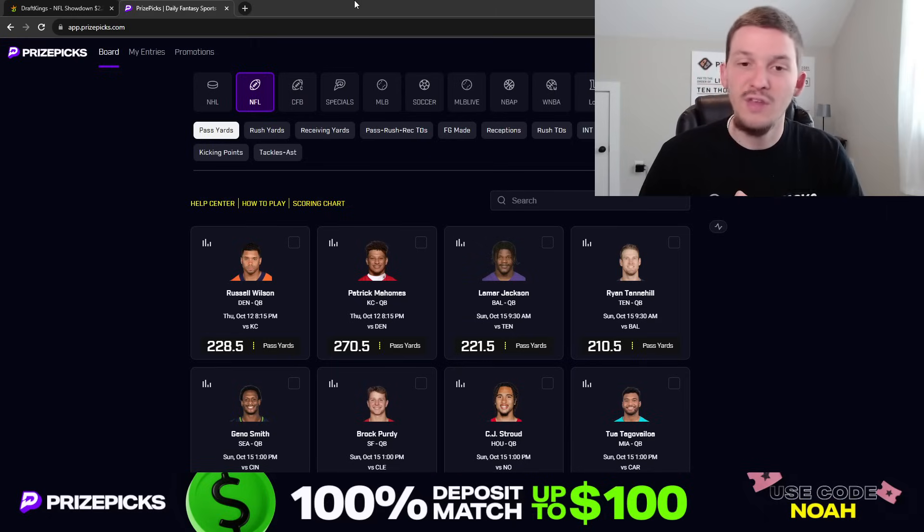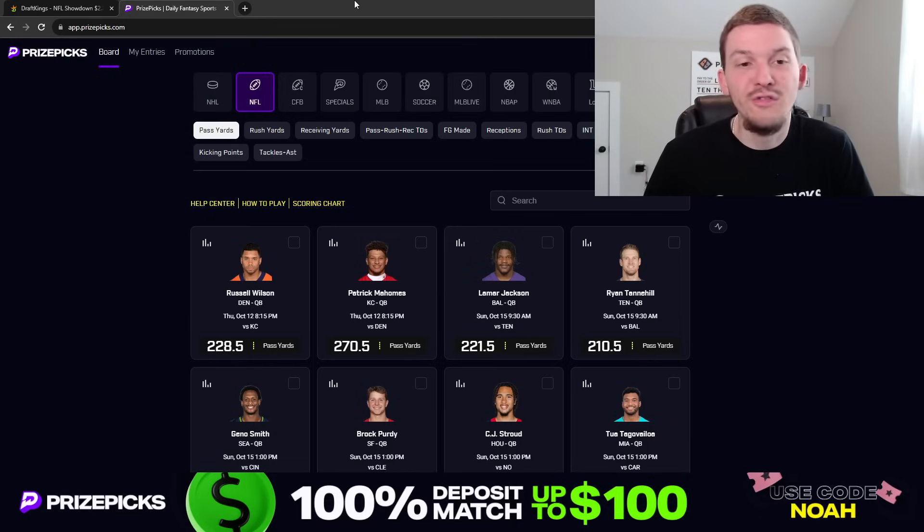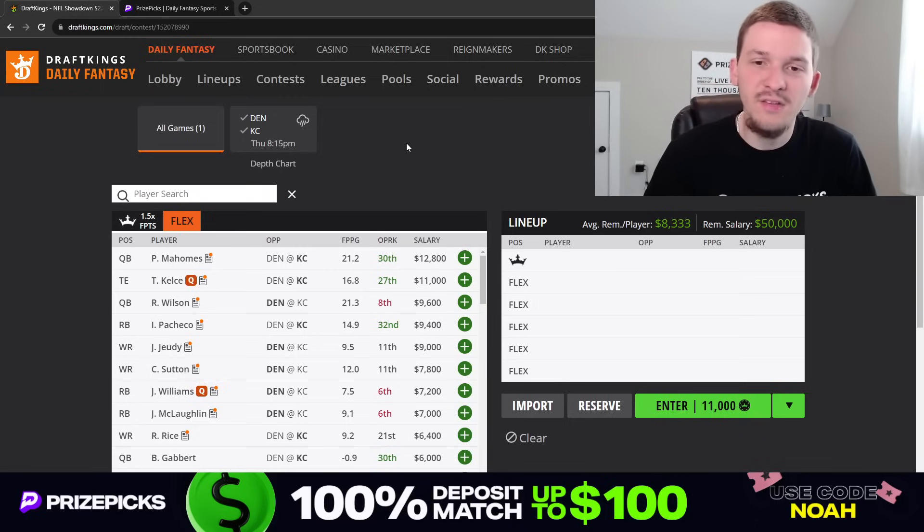Basically, if you sign up and deposit $50, PrizePicks will give you an additional $50 to play with. Deposit $100, they'll give you an additional $100 to play with. Just make sure you use promo code NOAH when you sign up. Let's go ahead and talk through this showdown slate for Thursday night — again, Broncos and Chiefs. We'll start off at the top.